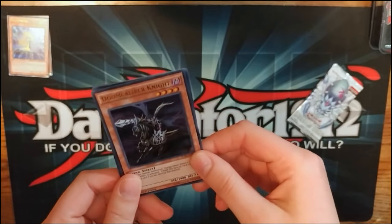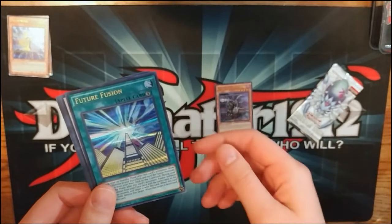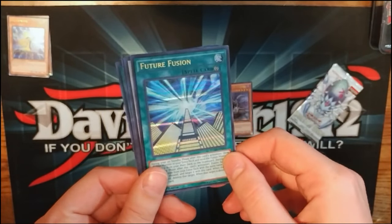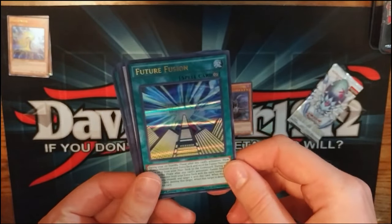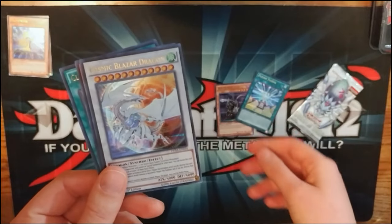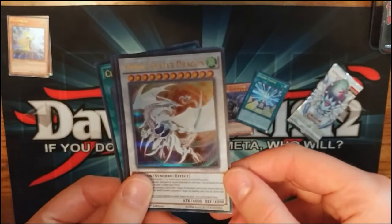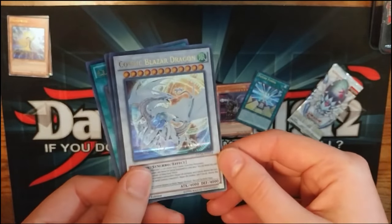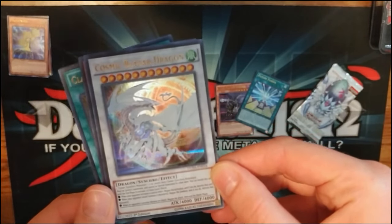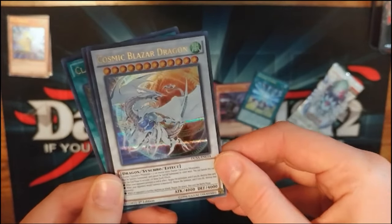Doom Caliber Knight — oldie but a goodie. Future Fusion reprint — this is one of the cards that got reprinted because the old text was too powerful, so they changed it to make it more fair so they could take it off the ban list. And Cosmic Blazer Dragon — this is one of the new cards for the set. It's 4,000 attack and 4,000 defense, so it's probably good but probably a pain to play.